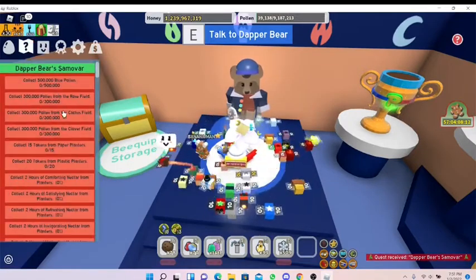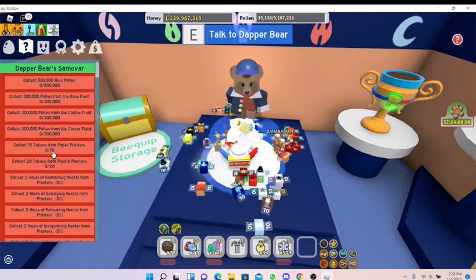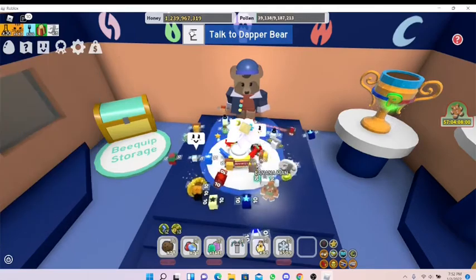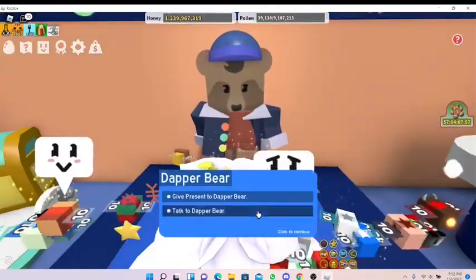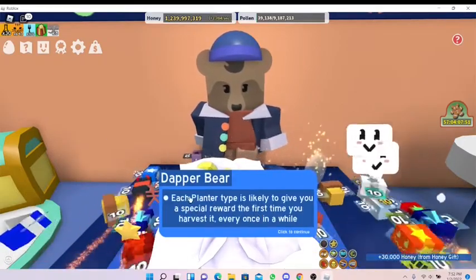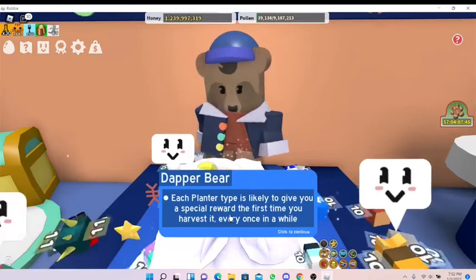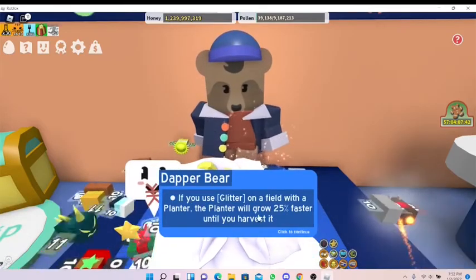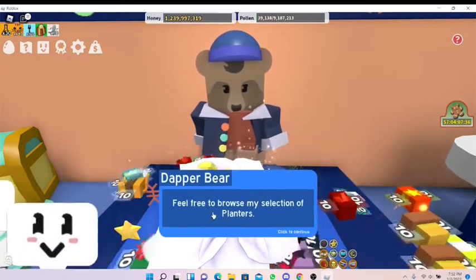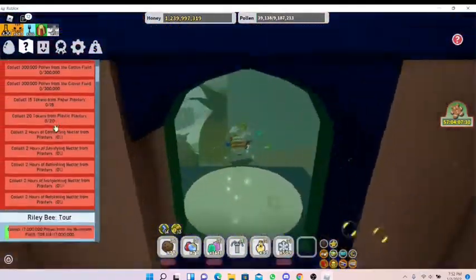Dapper Bear's quest - let's see it. Okay, looks easy - everything from planters and nectar. Each planter type is likely to give you a special reward the first time you harvest it. Every once in a while, if you use glitter on a field it'll grow 25% faster. The Dapper Bear quest looks okay - I think it'll take some time to do.